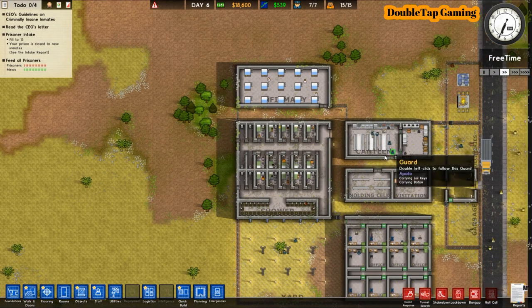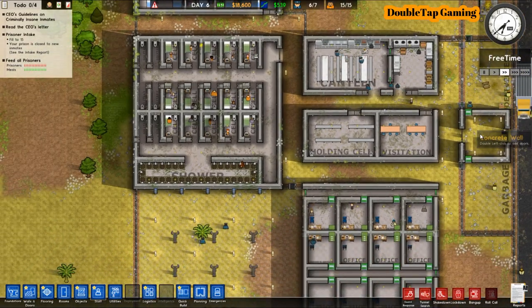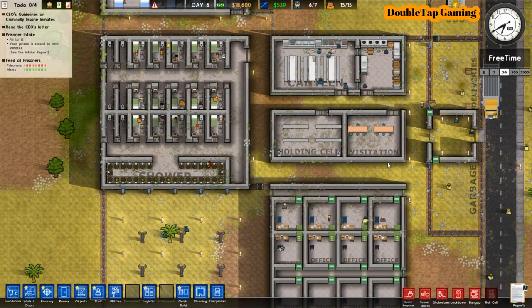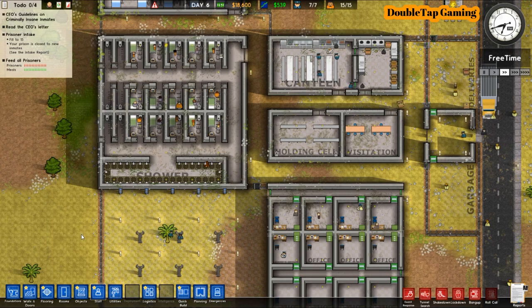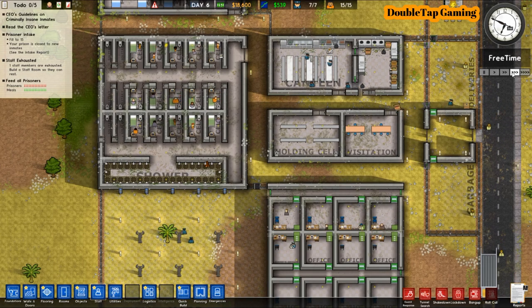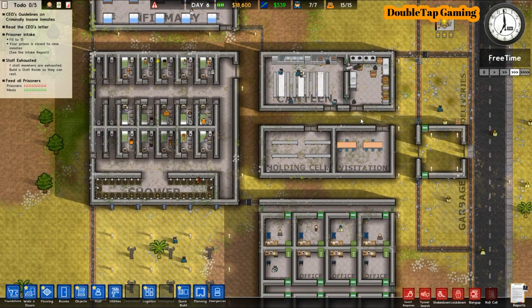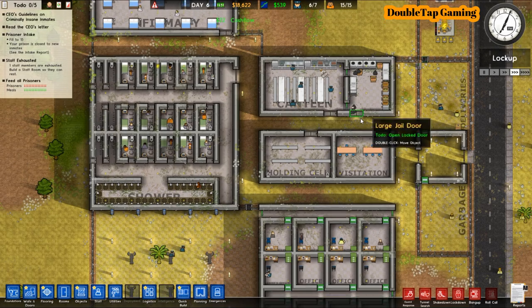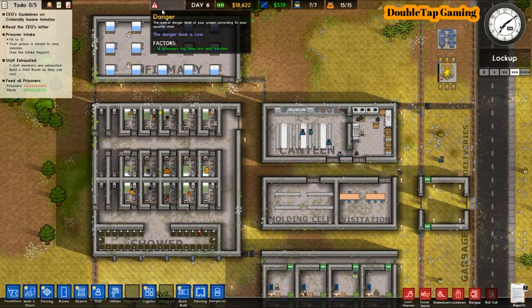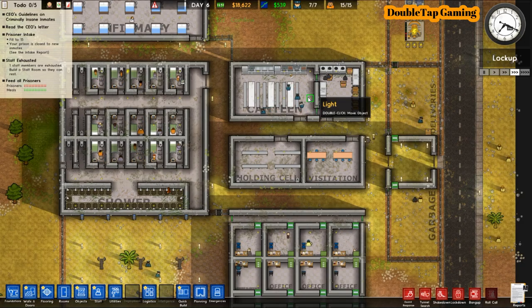It's just free time for the inmates right now, so the doors are actually opened within their cell block. If we had a lounge room for the prisoners, this is when they would take advantage of that. We will be adding a lounge area later on so they have something to do and potentially keep them a little happier and less violent — that's always a good thing.